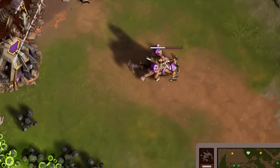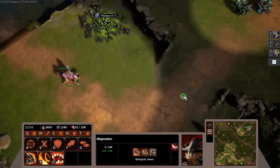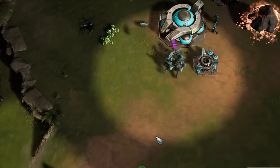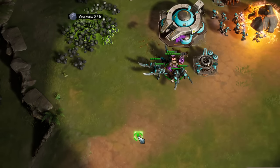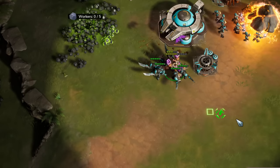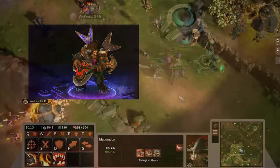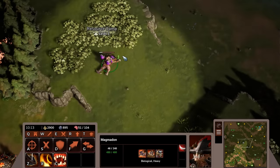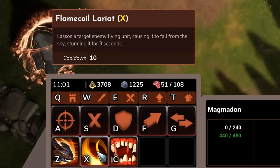Next from the Iron Vault is the Magmadon. The Magmadon is pretty expensive and quite a bit higher in tech than the Brute. It's also a melee unit, but it has a special ability it starts with called Crushing Charge. This allows the Magmadon to slide into battle stunning enemies, kind of like the Elite Tauren Chieftain from Heroes of the Storm. Crushing Charge can also knock down trees to help open up paths that would otherwise be closed off. The Magmadon also has a researchable upgrade known as the Flame Coil Lariat, used for helping to deal with flying units by bringing them to the ground.